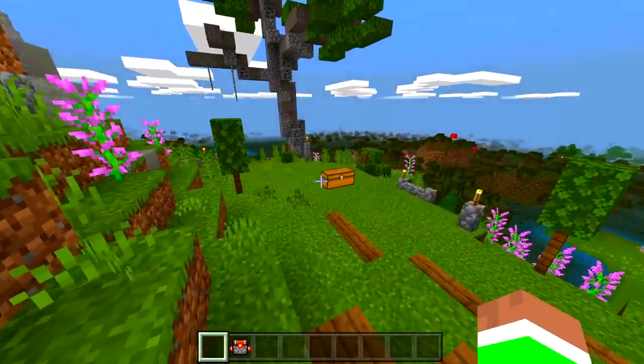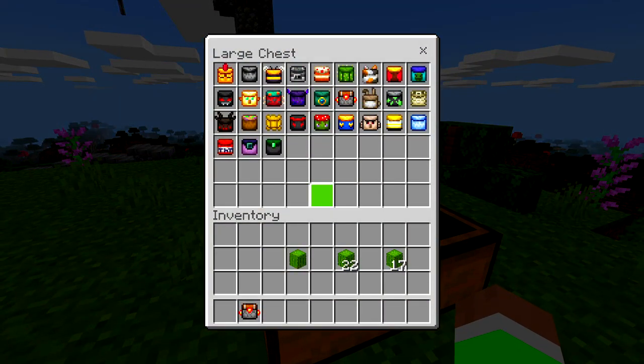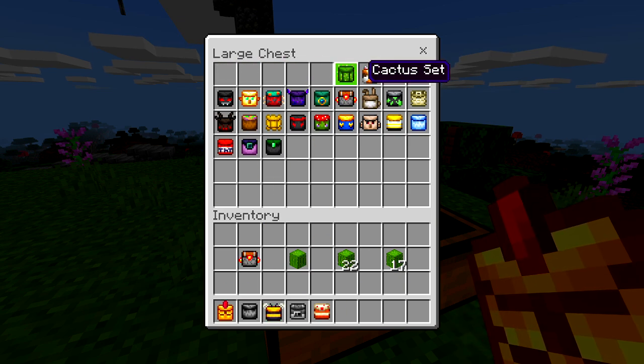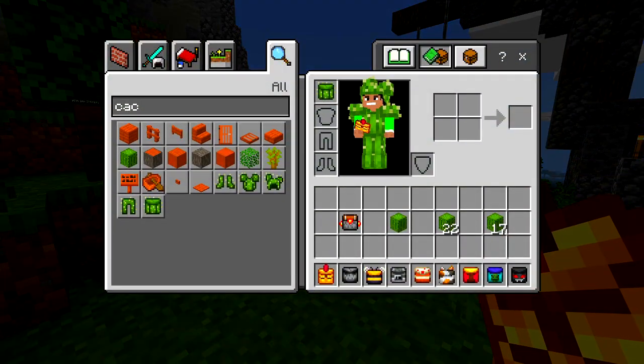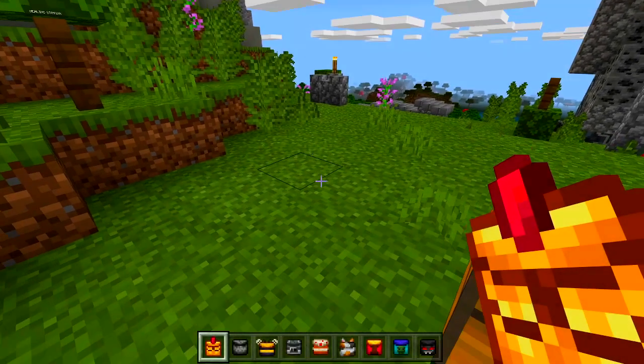Over here outside I have everything in a chest, so we don't need to craft all of it. Let's go ahead and go through all of them because I haven't seen every single one — I'm actually going to be surprised! We got a bee set, a zombie set... let's put this first one on.